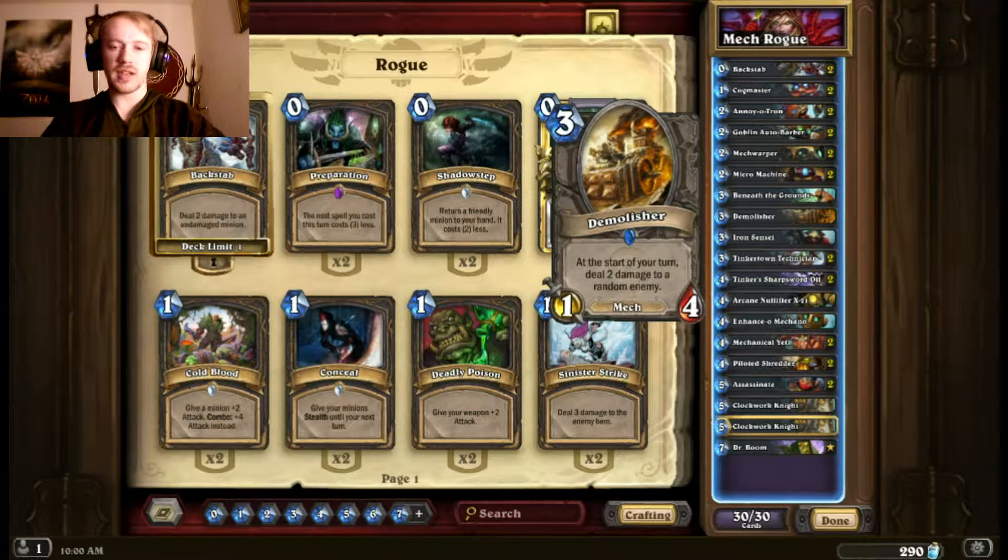I also have one Demolisher in this deck. Not the best card, but it can be nice if I can get it behind my Annoyatrons and things like that — it can start doing some really annoying damage to the enemy. A 3/1-4 is not stat efficient, but it's a mech so it still synergizes well with things, so I threw one in here.